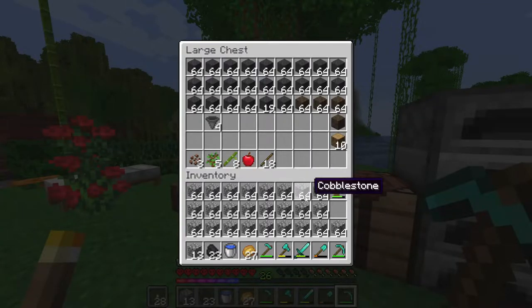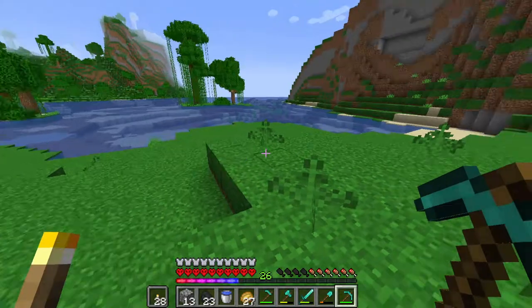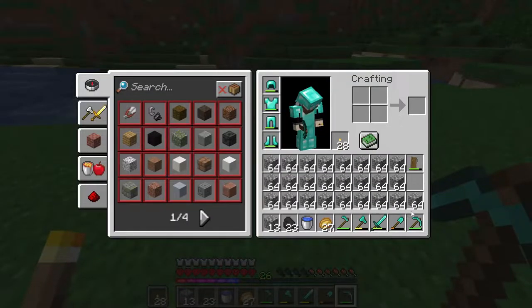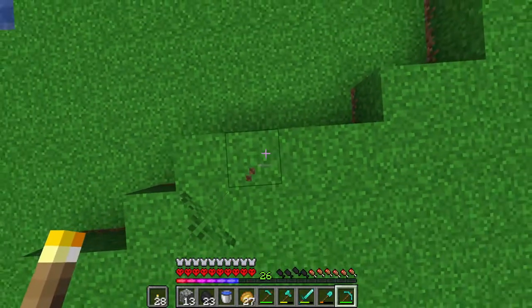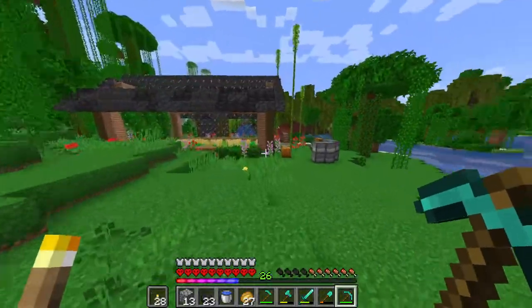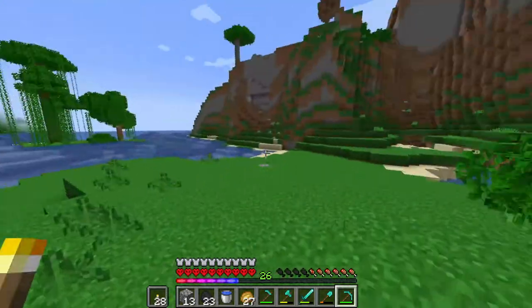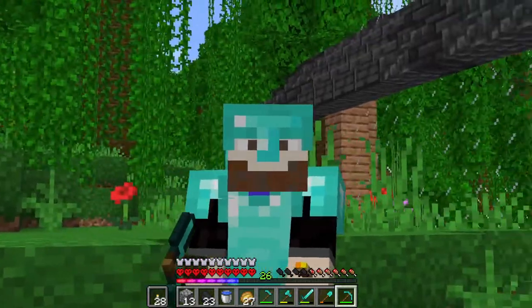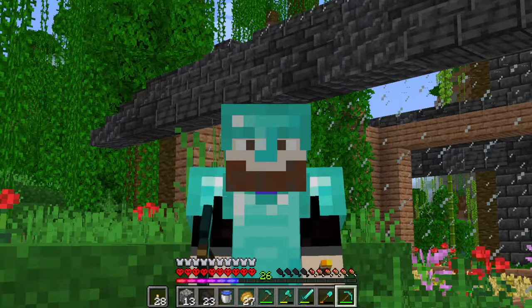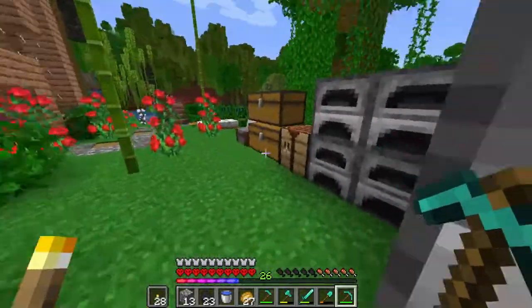As you guys can see, I have an absurd amount of cobblestone. What we're going to use it for is that this entire mob farm will be cobblestone-based — it's really the easiest material you can get for this. You need 25 layers and, if I'm correct, it's 23 levels going up with cobblestone until you make a big platform. There's also some other stuff you need like trap doors, slabs, and maybe a waiting area.